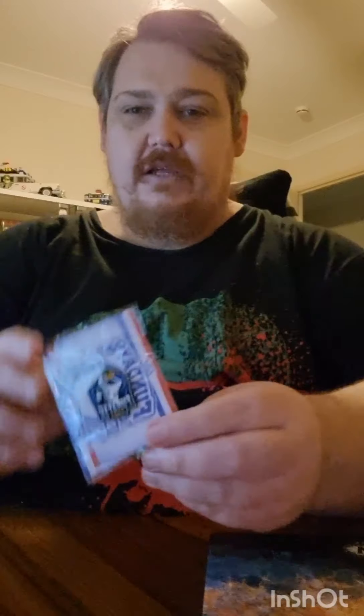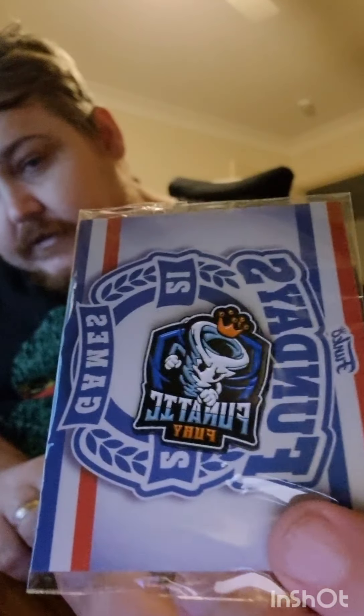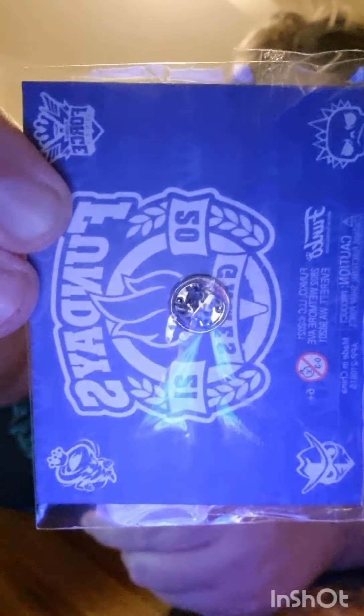The next thing you get is the pin for your team - sorry about the glare. And then on the back it just shows the Fun Days, and then in each corner you've got the different brands of different teams.